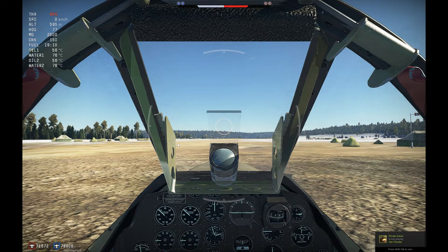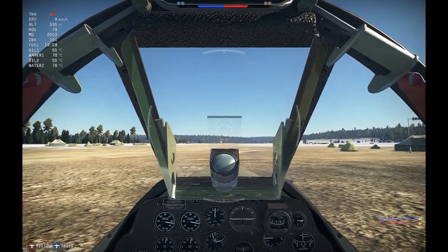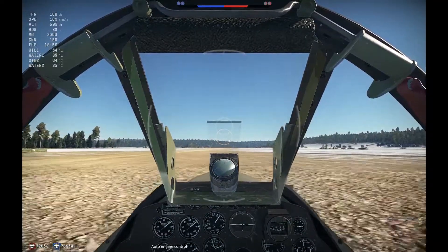Here we go, we're going to do a simulated engine out. This is a P-38 Lightning — obviously a video game. We've had a couple of questions about twin engine aircraft with engine failures at rotation. With the P-38, the stall speed is 105 miles an hour. We want to raise the dead engine, fly straight ahead, secure the engine, and establish a climb. We'll take out the right engine.